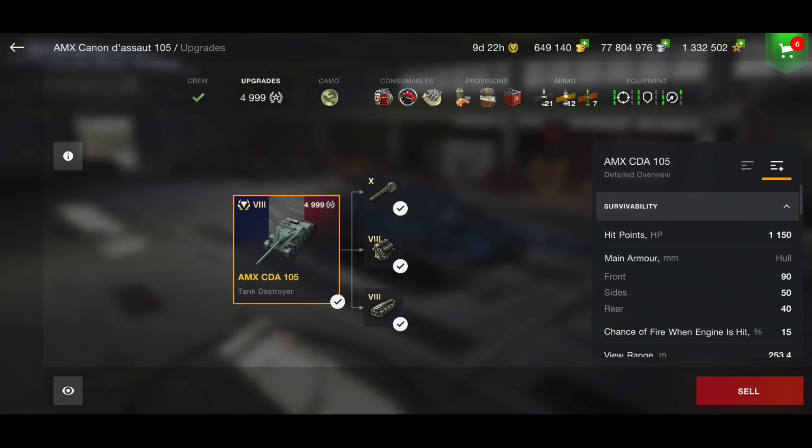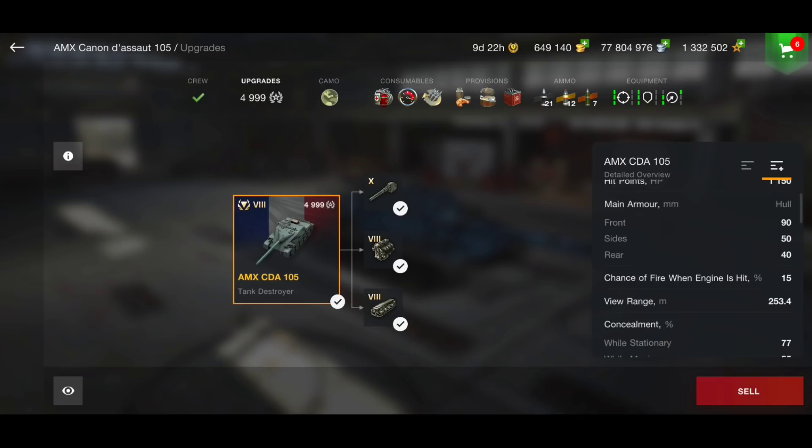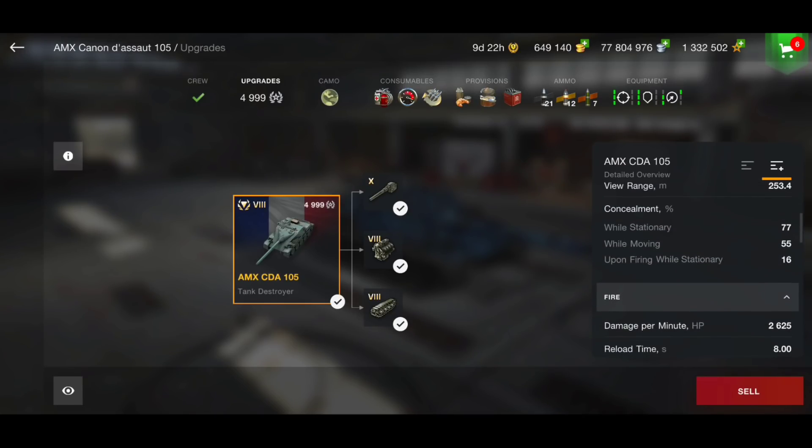Looking at the stats: hit points is 1150, armor is only 90 millimeters but it is very troll — maybe because of the angles, it's sloped. Even though it's 90mm, you can get the odd bounce, but that's not where this tank shines. Damage per minute is 2625, which is not actually the best DPM.